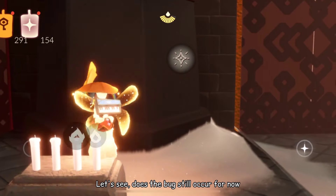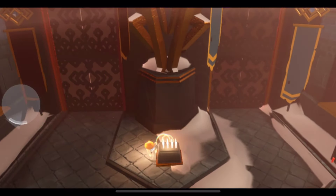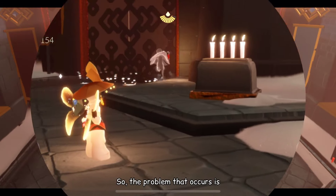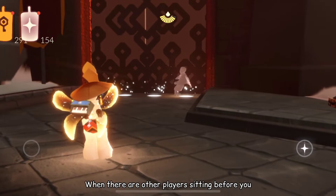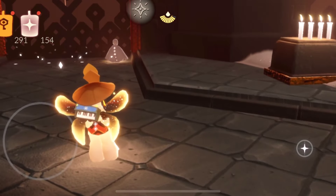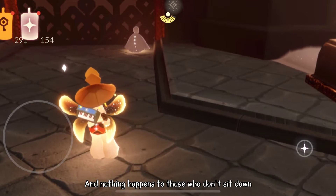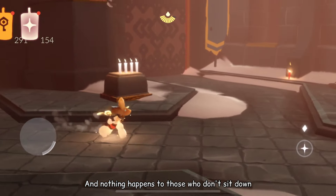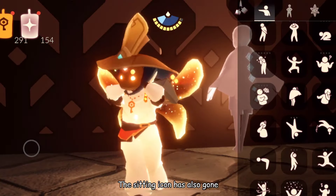Let's see, does the bug still occur for now? The problem that occurs is when there are other players sitting before you, the race gates will only open for them, and nothing happens to those who don't sit down. The sitting icon is also gone.